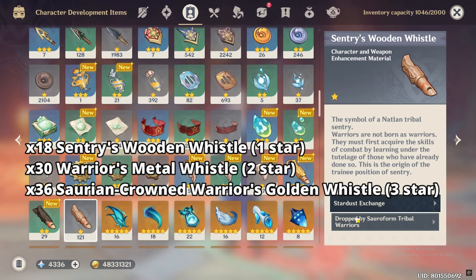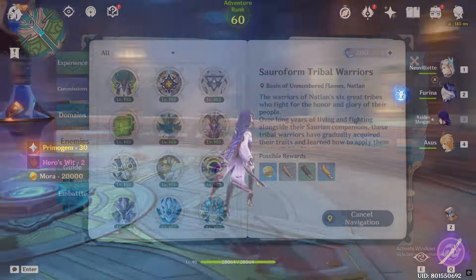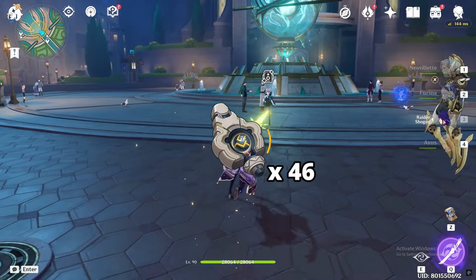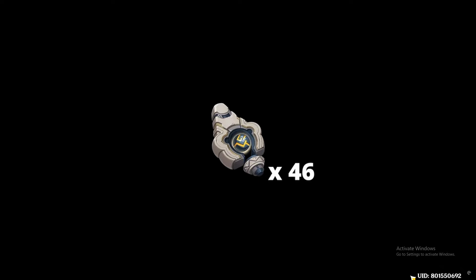You will need the Warrior materials for her ascension. Her boss material will be available in 5.1 — Gold Inscribed Secret Source Core. You will need 46 of them.